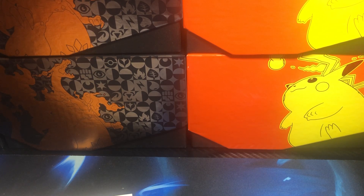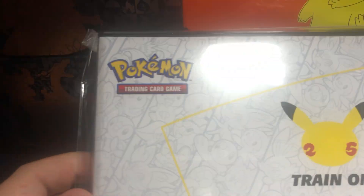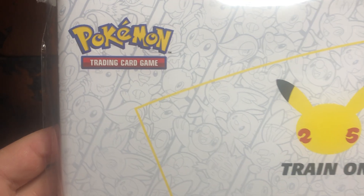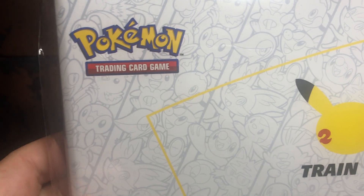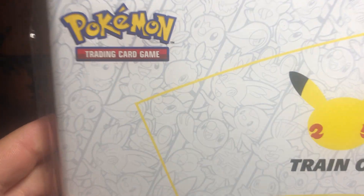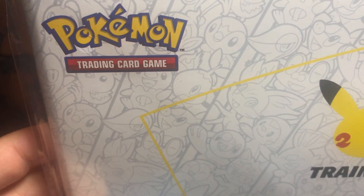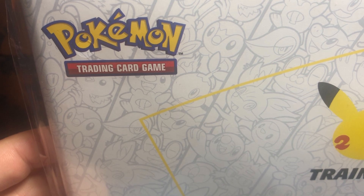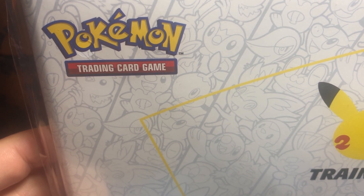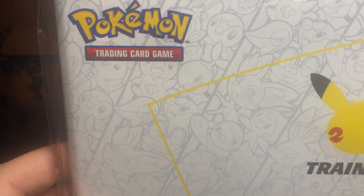Hey everybody, Woodchuck here with another video. Today I got something different — the Pokemon 25th Anniversary First Partner Collector's Binder. This sucker can hold 30 cards. They're all for those jumbo cards you get from the big boxes, like Alakazam, or the new stuff that just came out — Dragapult and Crobat VMAX for Shining Fates.